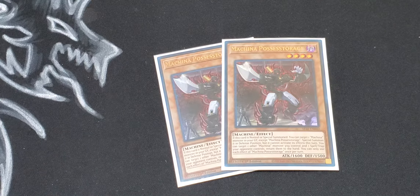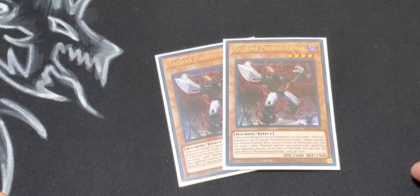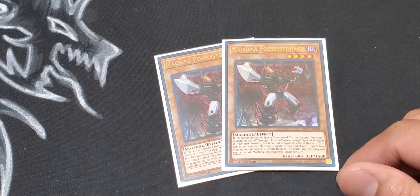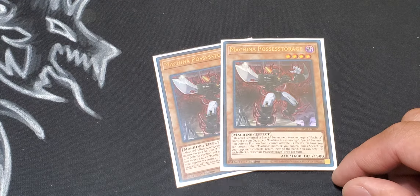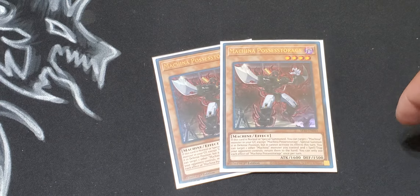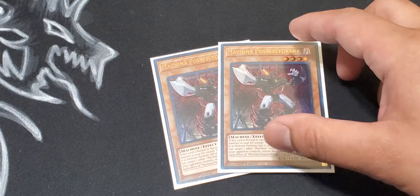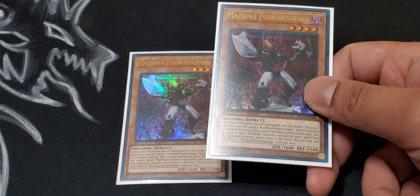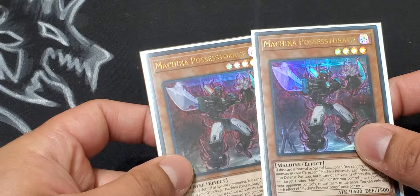Possessed Storage is a really good card. It has a spell/trap interruption effect — you can target one other Machina monster and one spell or trap your opponent controls and return them to the hand. It says 'Machina,' not 'Machine,' so for example if an opponent plays a Zombie World deck, you can target Possessed Storage and another Machina monster and bounce Zombie World, so your monsters aren't locked into zombies anymore. Or you can bounce a spell or trap your opponent controls to prevent interruption. The main use is to revive a Machina monster from the graveyard as an extender.